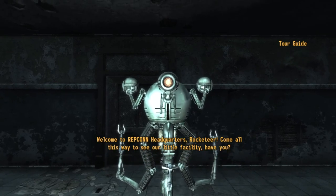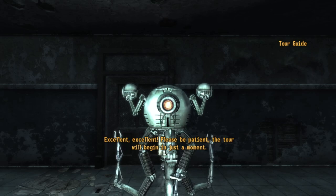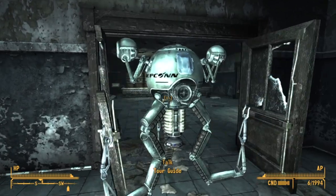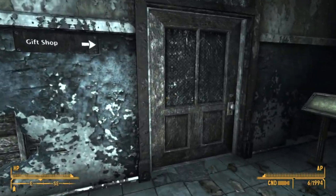If we talk to the first Mr. Handy at the back, we can get him to give us a tour of the museum, which we will want him to do for some loot later on. So we'll let him do that, and while he does that, we're going to move on to the gift shop here on the left.